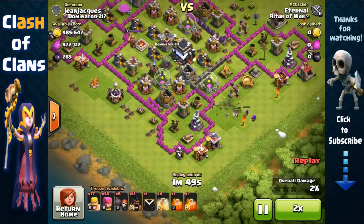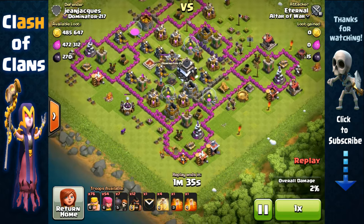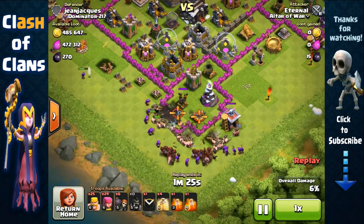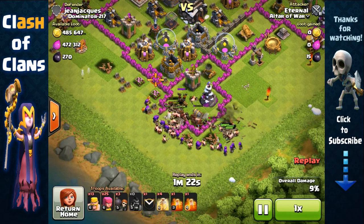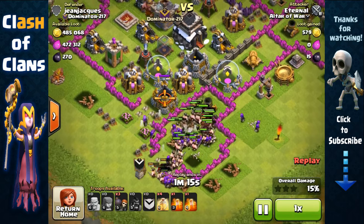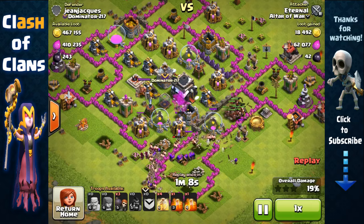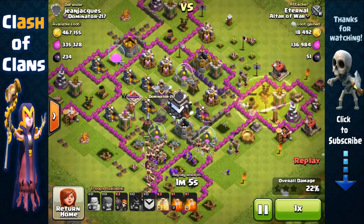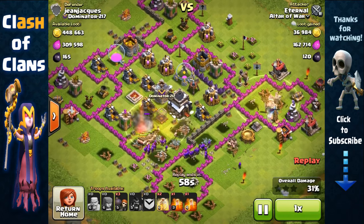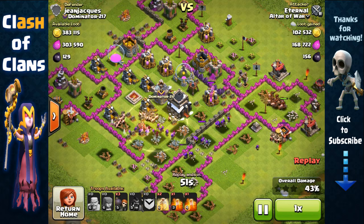First I want to share this replay where I found a lot of resource — almost a million in total. This was a very lucky find; you're not always going to find bases like this. Remember the Town Hall now accounts for 2 storages: it's equivalent to 1 gold storage, 1 elixir storage, and a quarter dark elixir storage. So with 10 different storages it's very difficult to get all of them without heroes. I suggest going for at least 5 storages, aiming for at least 150,000 gold and 150,000 elixir every raid.